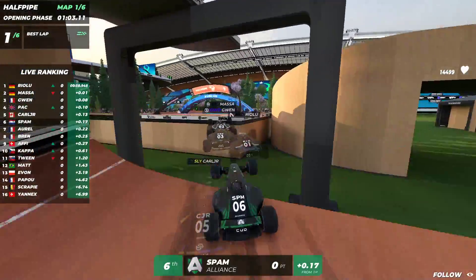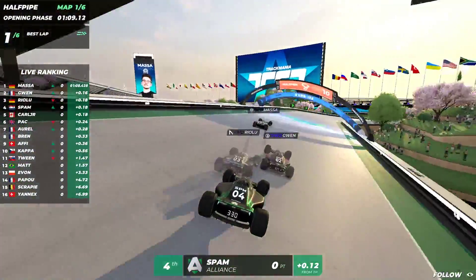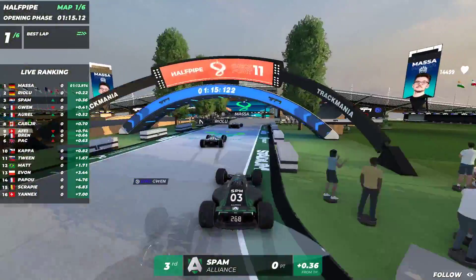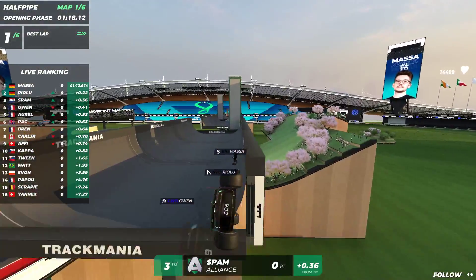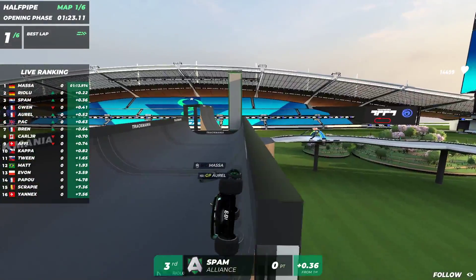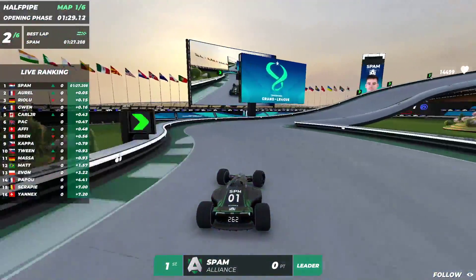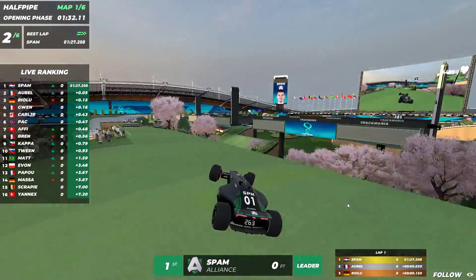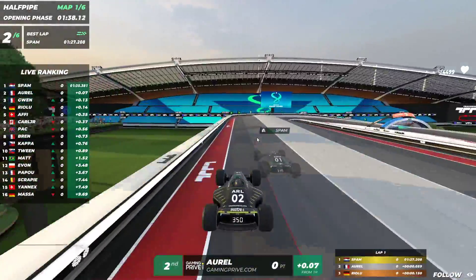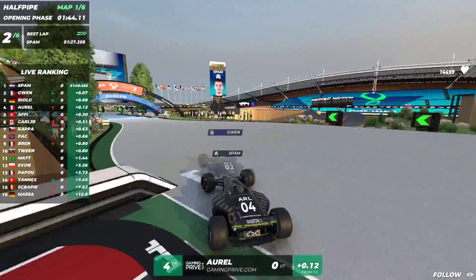Spam is taking advantage and is already in top four. Our Alliance player is doing a good job — he goes for the overtake on Gwen, clips it a little bit, which costs him a tiny bit of time, but he's still in the top three with Riolu and Massa still ahead. Massa makes the first mistake in lap one, and who is number one? It is spam with the best lap so far. Orel is creeping in — Orel not with a lot of points in steps one and two is looking to get some here.